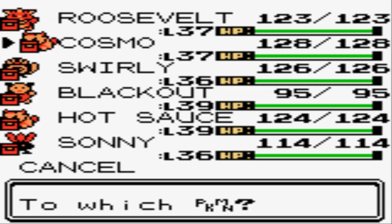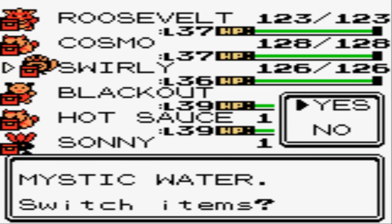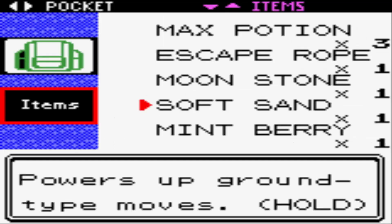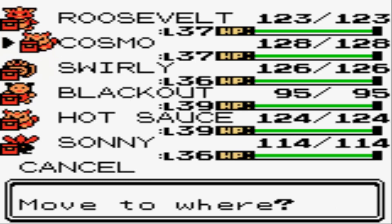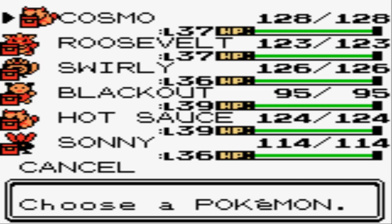I'm going to put it on my Politoed, because Politoed has enough power to KO his Dragonite, but it's not going to outspeed them. So I'm hoping over the course of a long battle, this Quick Claw will give me a couple of speed boosts — even just one would be great. And the last thing I want to do is put Umbreon up into the lead spot.